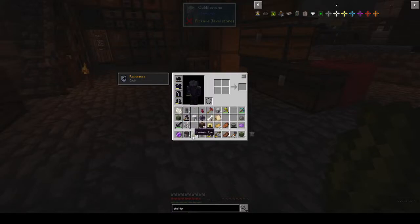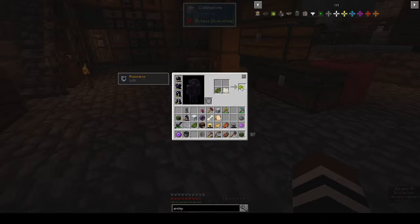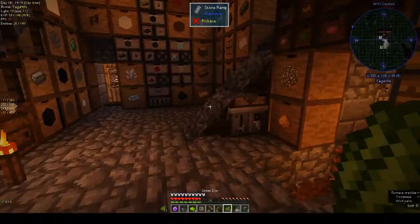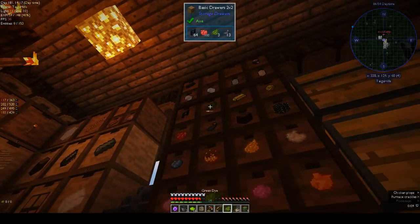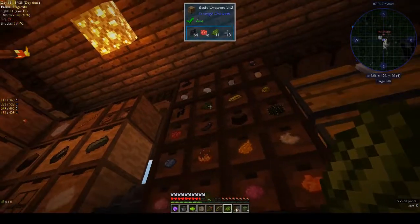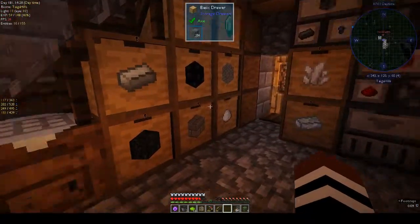We can do that in our inventory. We need 16 - that gives you two at a time: 8, 10, 12, 14, 16. We still need more bone meal because we need that for the slime ball - that's what it was.